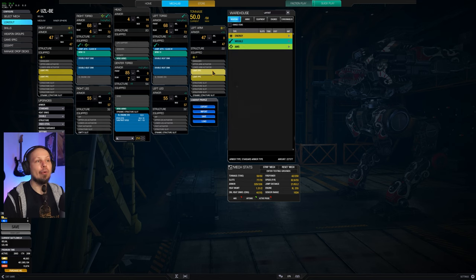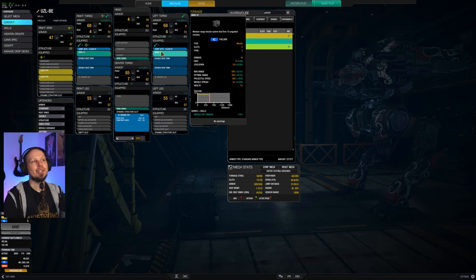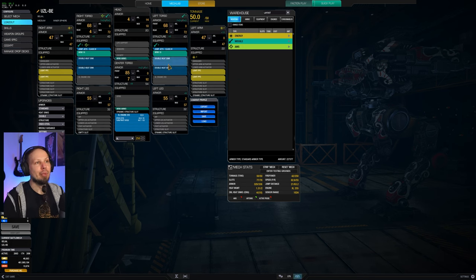We are running four light PPCs, two on each arm, and then one MRM10 on each side torso, as well as two tons of ammo, a bit of cooling, two jump jets, and an XL engine 255 getting us to 82 kph.